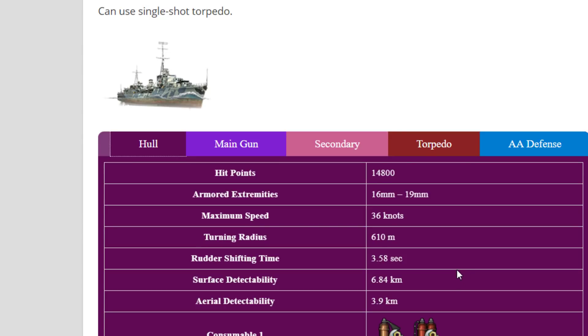The turning rate is alright, could be better. Rudder shift is 3.58 seconds, which is not that great. What is great is the concealment: 6.84km, and that's without camouflage, without any perks, and without captain skills. So 6.84 — let me know if you can bring her under 6km with the concealment captain skill. I believe you can.